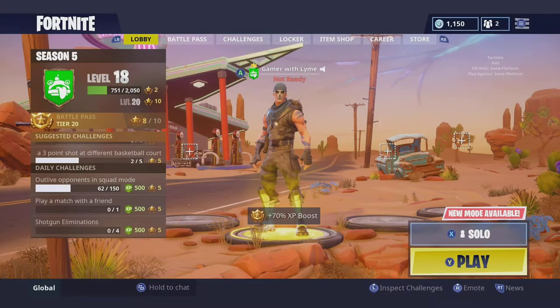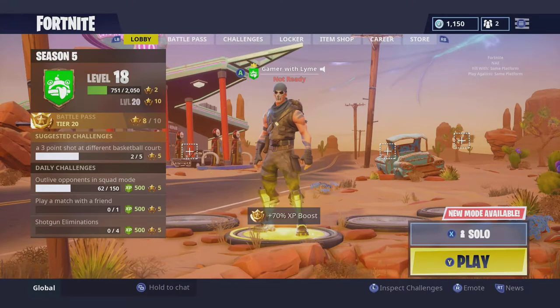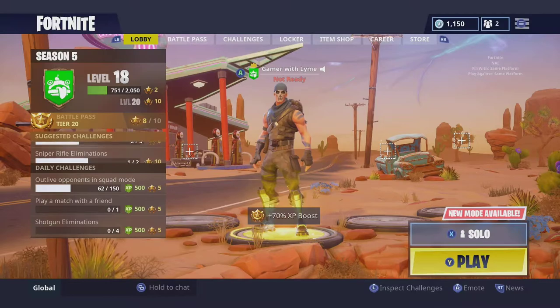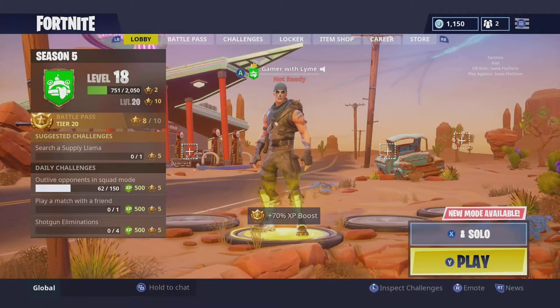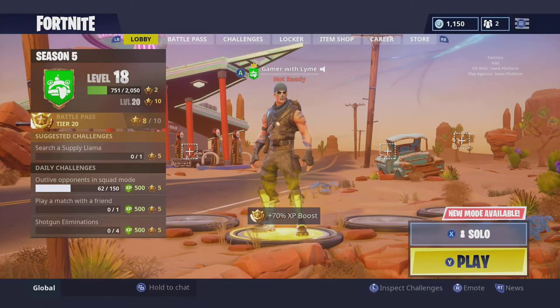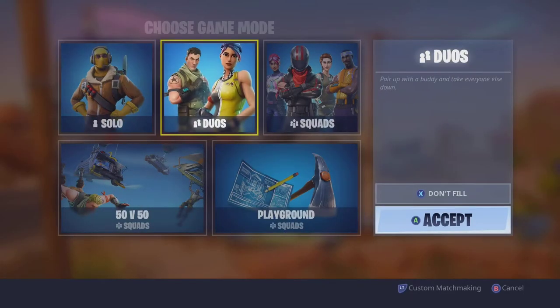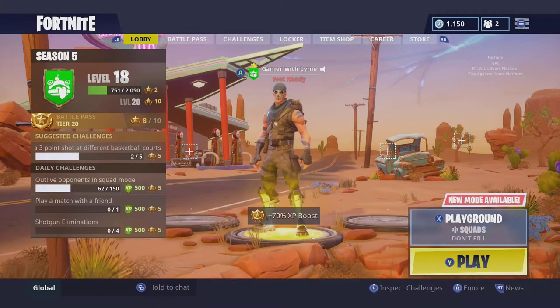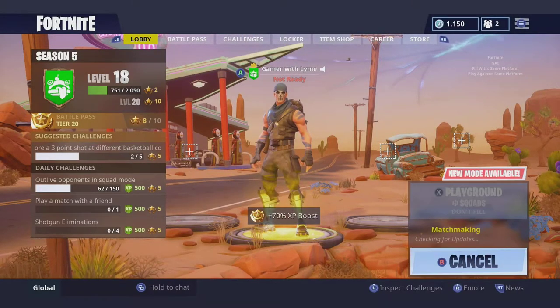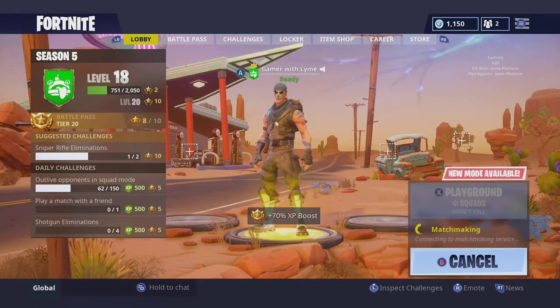Welcome back to another Fortnite video. In this video we're going to be looking at one of the Week 3 challenges — it's not out yet. One of the challenges is going to be shoot a clay pigeon in different locations, so I'm going to show you guys five different locations you can actually achieve this. We're going to go into Playground mode so I can show you rather than having to compete with other people.